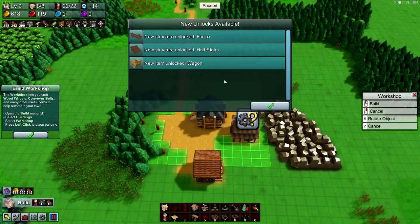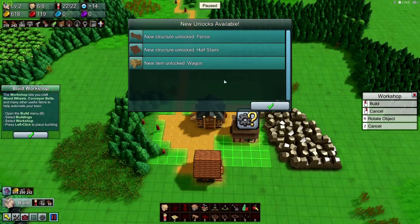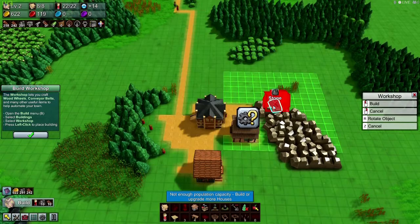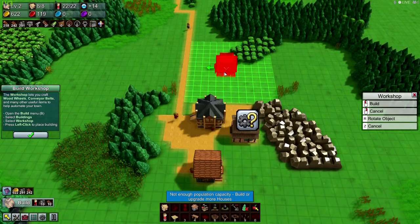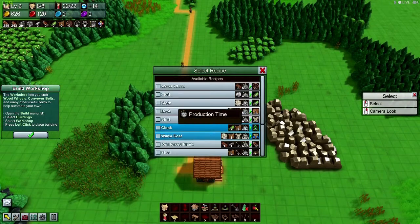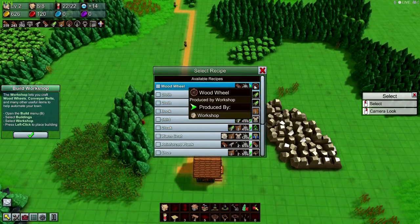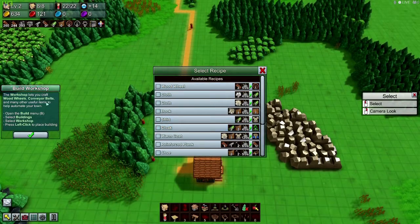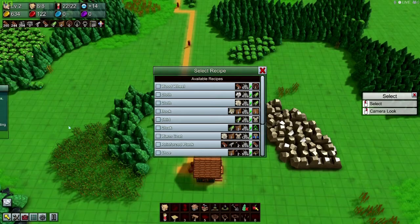New structures unlocked: fence, half stairs, and wagon. Awesomeness. No recipes yet - we've got wood wheels here. I don't really know what to do, so let's go on to the next objective.